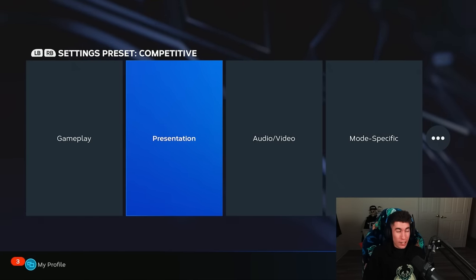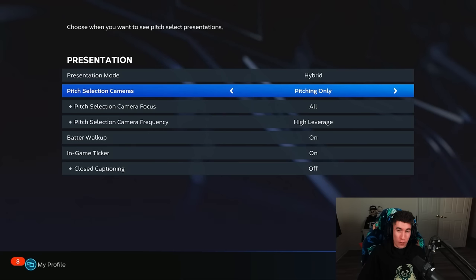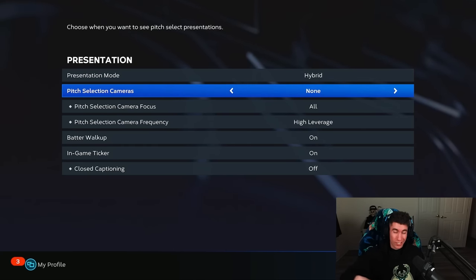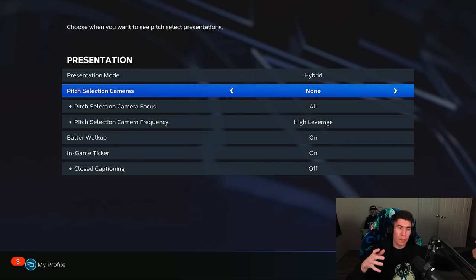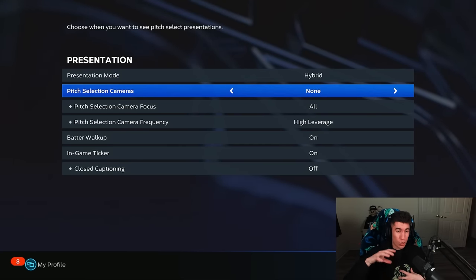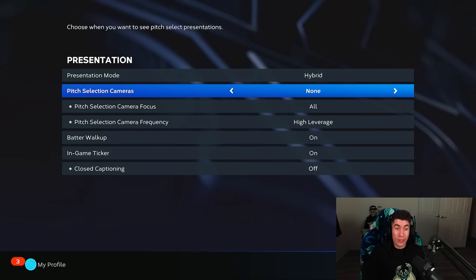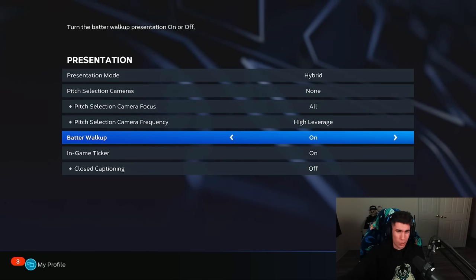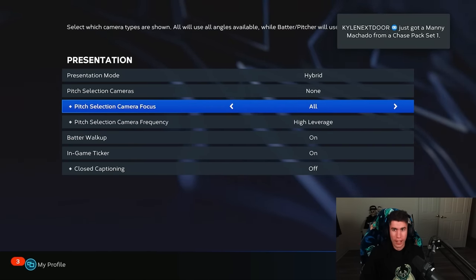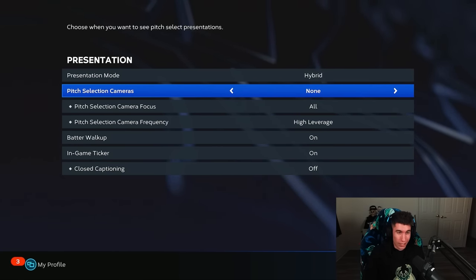That's it for the gameplay settings. I just want to go to presentation — again, a lot of this is personal preference, but I would recommend turning off the pitch selection cameras. These are the ones where you're playing and you see cameras kind of from the side of the pitcher or the hitter — to me they seem out of place, so I always set this to none. If you want games to go as fast as possible, you could turn things off like batter walk up. But in this area, I'm really only turning off the pitch selection cameras.